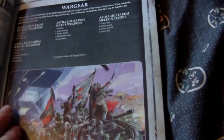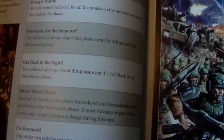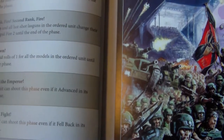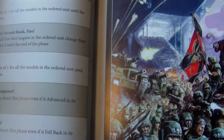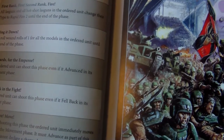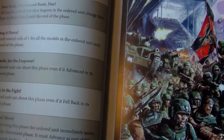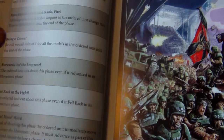This book's laid out quite differently from the codexes. Straight off we've got the orders: Take Aim, First Rank Fire, Second Rank Fire, Bring It Down, Forwards for the Emperor, Get Back in the Fight, Move Move Move, and Fixed Bayonets. Take Aim lets you re-roll hit rolls of one for all models in the ordered unit until the end of the phase. First Rank Fire Second Rank Fire gives Rapid Fire 2. Bring It Down re-rolls wound rolls of one — that will come in very handy.